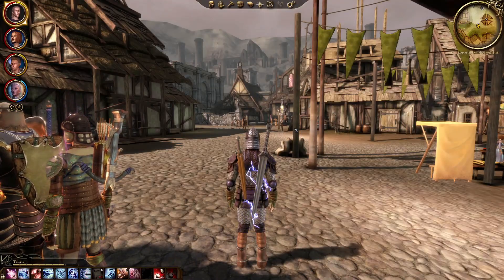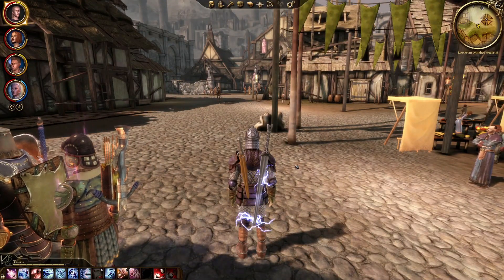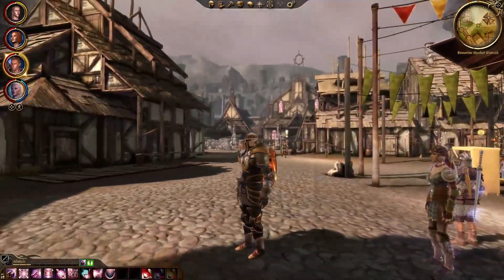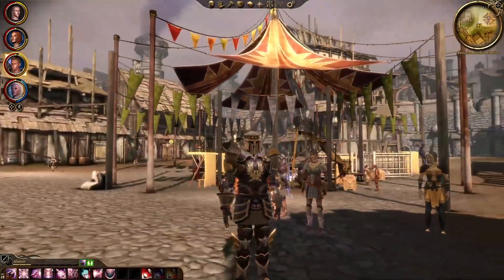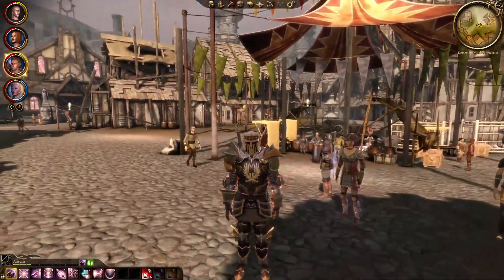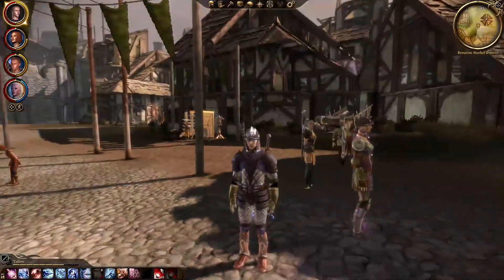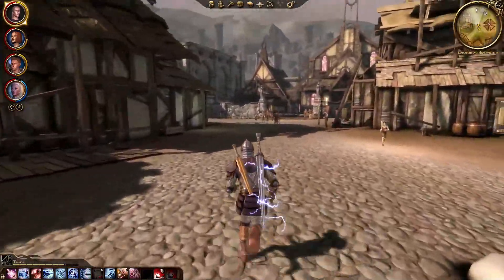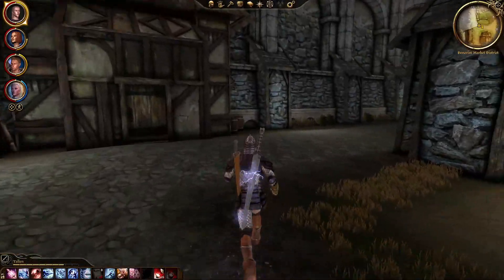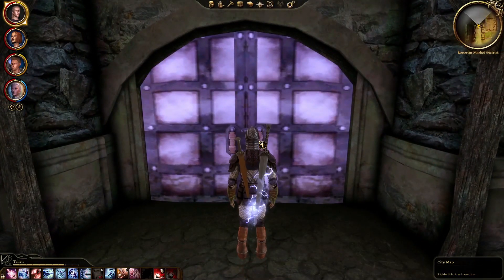Hello everybody! Welcome back to Dragon Age Origins. After last episode, we finally made it back to the Market District of Denram, where I did hand in all of the quests that we had completed off-screen. Also, Alistair leveled up and is now able to wear the Warden Commander armor that we found in the abandoned Warden Keep. He's looking great. He has a heavy Dwarven helm to match, so it doesn't quite match the rest of the armor, but I think this armor is cool as heck and should hopefully protect Alistair and make him a good tank.